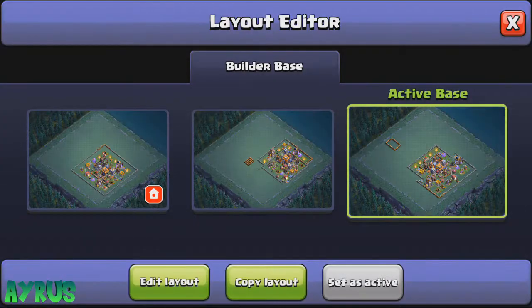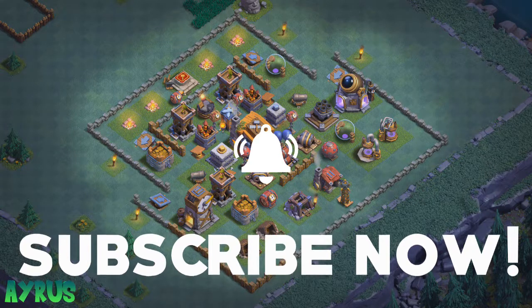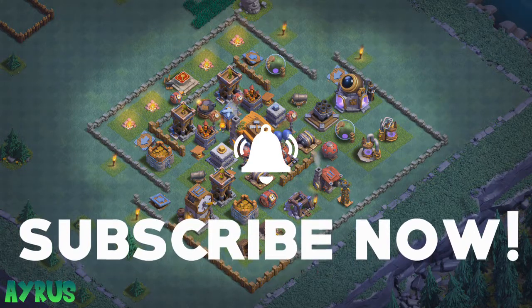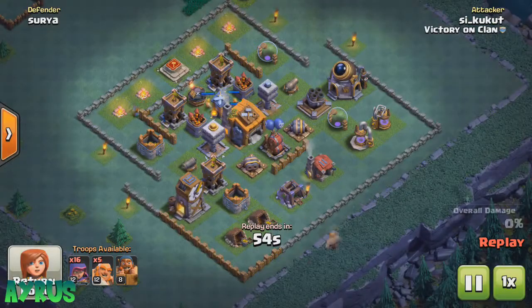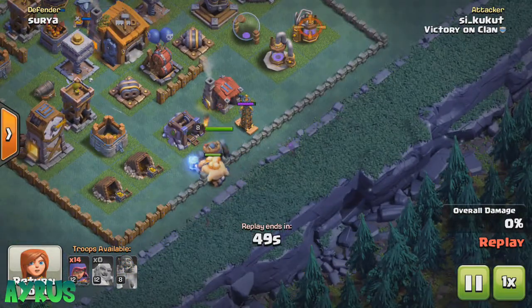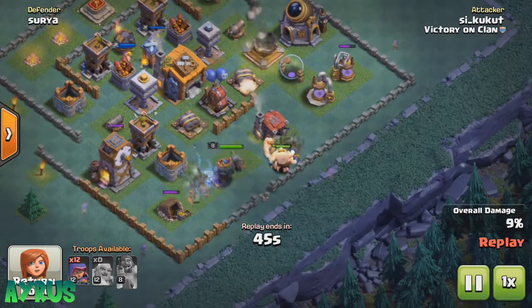There are some things you want to keep in mind before you actually copy a base. The first thing is you need to keep the Builder Hall in the middle, in the center. The next one is the walls — the placement of the walls. You want to make sure that you keep the defenses covered and not exposed. And lastly, the trap placement. These are the four things which you can actually do in order to master base building.